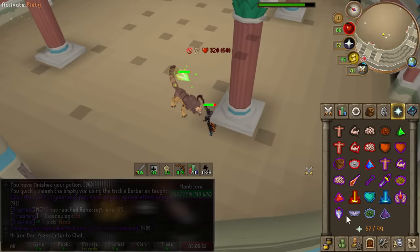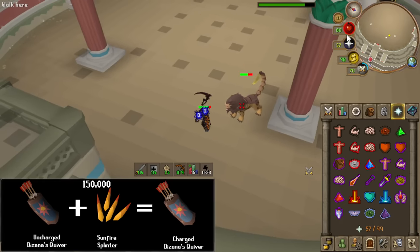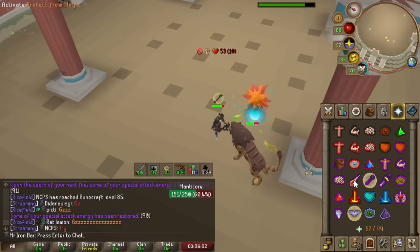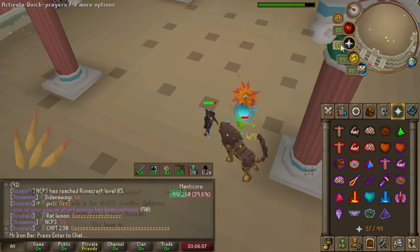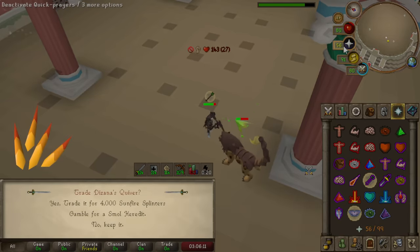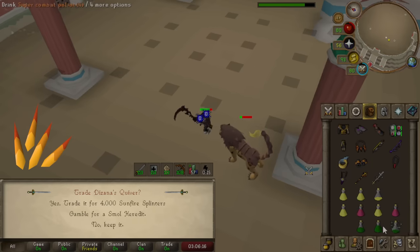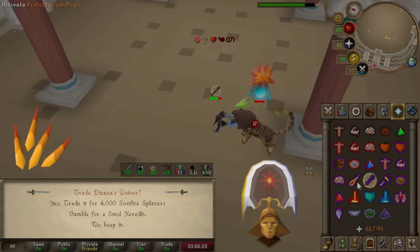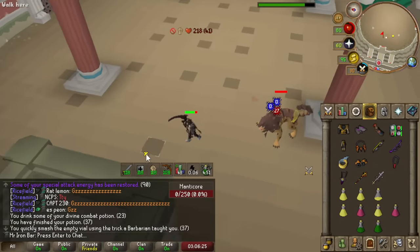I need to get 150,000 Sunfire Splinters total from the Colosseum to permanently upgrade the Quiver. On average, it seems to be about 2,000 Splinters a completion. However, if you're trading the Quivers with a recent update, you can get an extra guaranteed 4,000 on top. I'm not going to be trading the Quivers for the Splinters though, because the long-term goal is to green-lock all the policies, so I need those Quivers to trade in for the pet chance instead. I should be done charging the Quiver by around 70 completions this way.